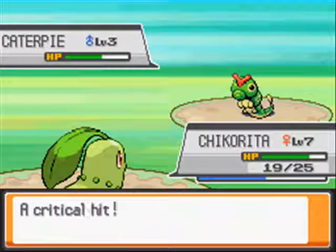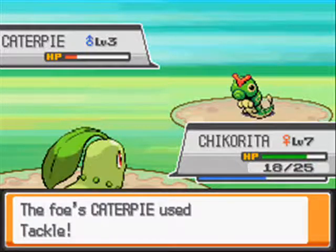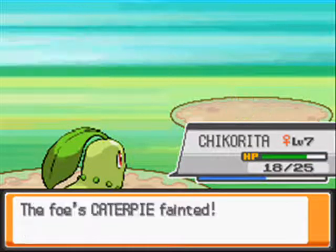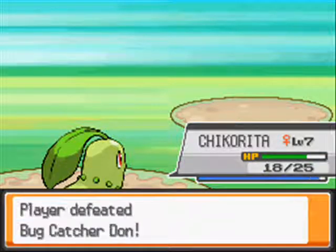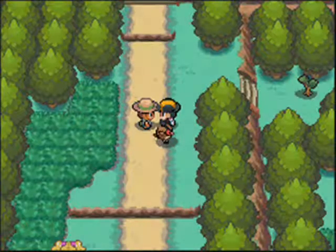I'm gonna use Tackle. Caterpie gets a critical hit, and without that critical hit it doesn't hurt that much. Chikorita is about to be at level 8, so yeah, that's great.